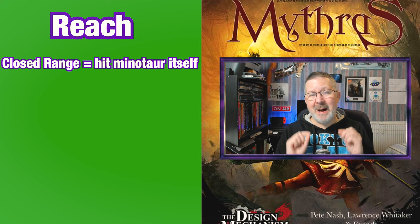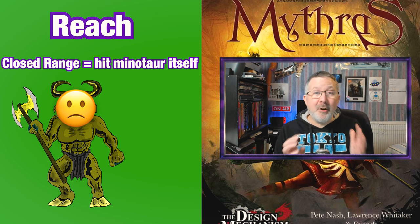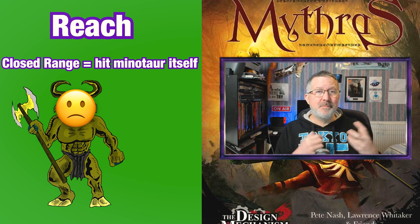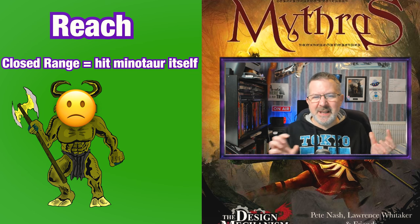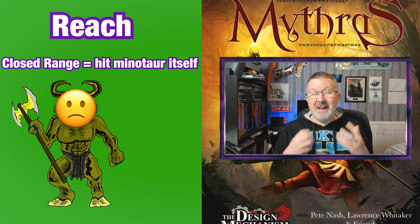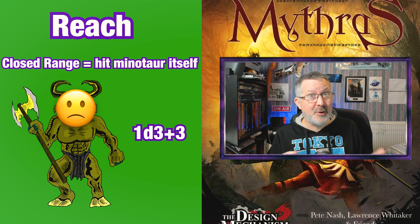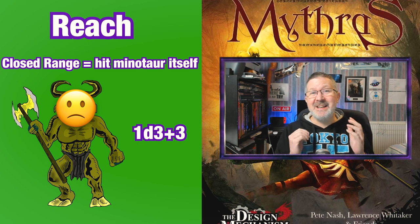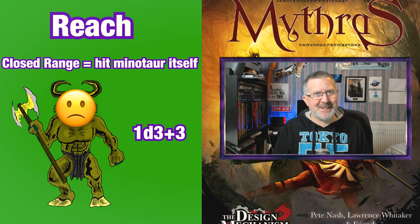But the Minotaur is now at a disadvantage. Because the Minotaur has a weapon that has a very long reach, it cannot bring the most damaging edge — the Battle Axe edge — into play to attack the Rogue. It can still attack the Rogue, but it will be using the shaft part or the stick part of the weapon. And so instead of doing a hefty amount of damage, if it hits it will only do 1d3 plus 1 damage. You can see instantly that there's a significant decrease in damage if that Rogue can close range and get underneath that swinging battle axe.